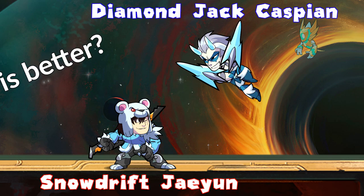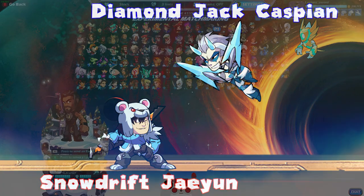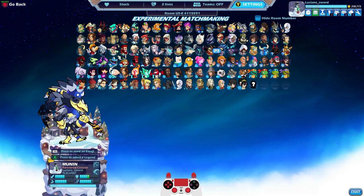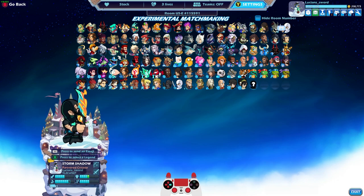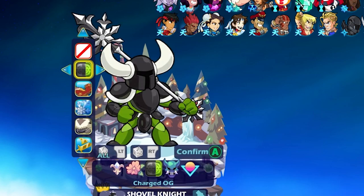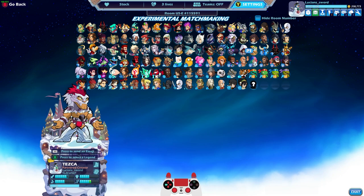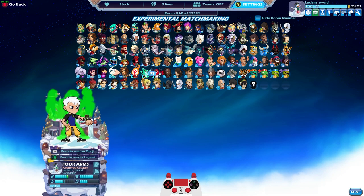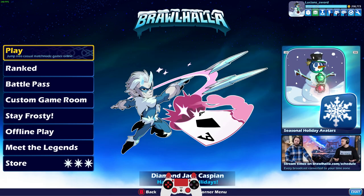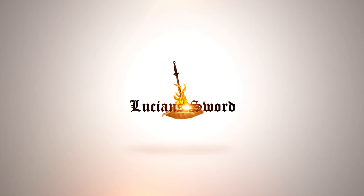Alright guys, those are the two new skins. Go ahead and let me know which one is your favorite. And as always, I really hope to see you in the next episode. Let me know if you'd like me to try all the other Winter Holiday skins because I do have all of them. Also, did you guys see the spear? Glacier's Grace — this one also goes really well with winter stuff. Like with Queen Nye, you could use this spear and the Winter Katars. There are so many combinations, guys. Anyways, as always, this is Lucian Sword. I hope to see you in the next video. Take it easy, friends.